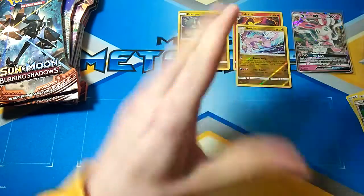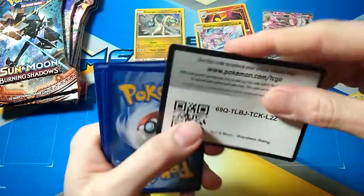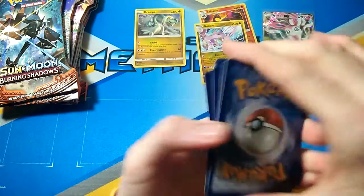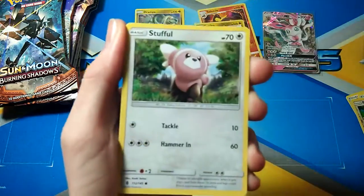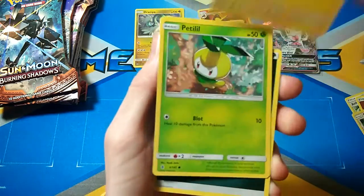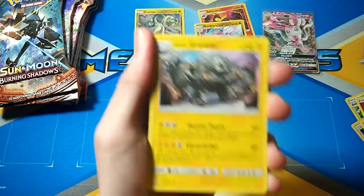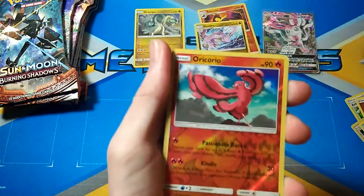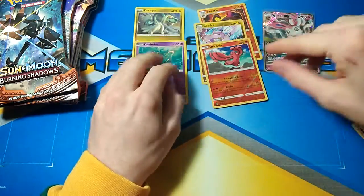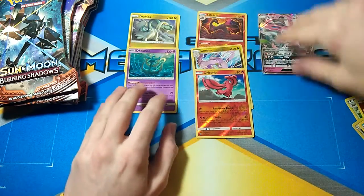Final pack of Guardians Rising. We got Alolan Sandshrew, Stufful, Tentacruel, Helioptile, Pedalil, Darkness Energy, Altar of the Moon, Altar of the Sun, and the Alolan Graveler — that always happens. Another Oricorio which is a Rare, and a Dhelmise Holo. So Guardians Rising's got three Rare Reverses, two Holos, and a GX. Can Burning Shadows compete with that? Let's open some and find out.